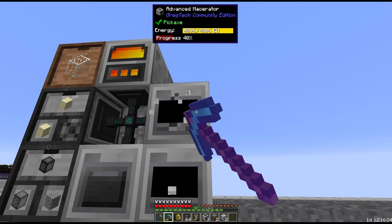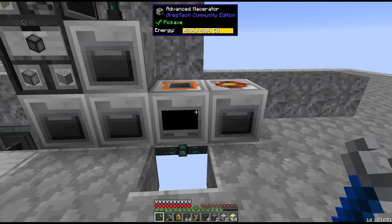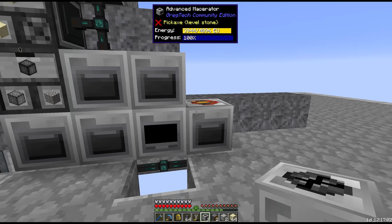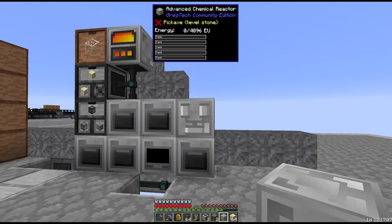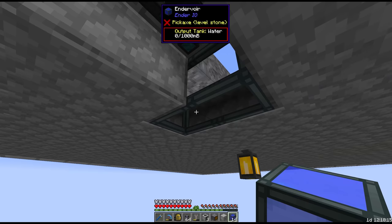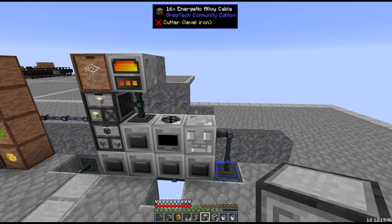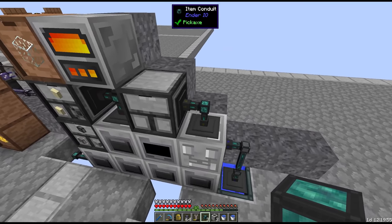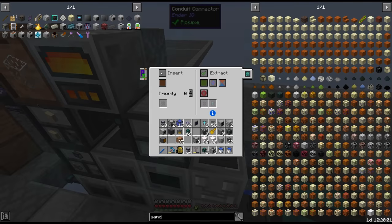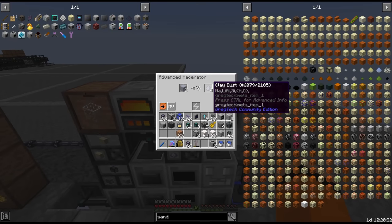Cobble inserts will now be on this one here, pointing to the left, and then one more above that. Then we can put the chemical reactor here — that's much more easy to get water to. We can place netherrack underneath and use some fluid conduit. From here I think we'll give clay its own buffer in a drawer, and we'll round robin this — similar to how we did sand. This will also go into another macerator to get clay dust this way.